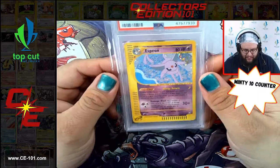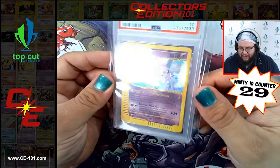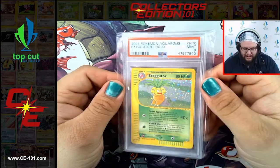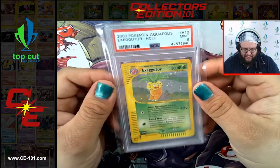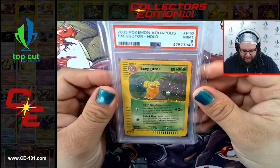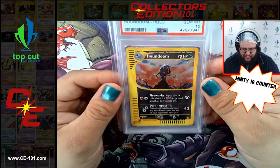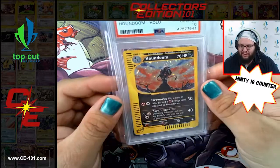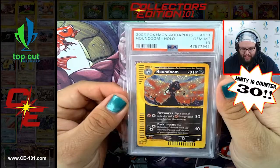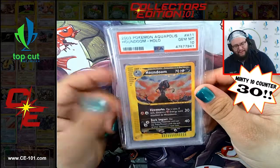Even bigger than that Entei, we have this gorgeous Espeon - one of my favorite artworks on this card. Comes in at Gem Mint 10 as well. No swirl on this guy, but even still this card easily pushes $1,700-$1,800. Near Mint 9 Aquapolis Exeggutor - super cool looking, almost has a little false swirl there. Houndoom - another fantastic artwork, they just killed it on the art for this entire series. Gem Mint 10 Houndoom. This card pushes some big numbers due to the low population. I want to say the population is around 50 or 60, so that's easily a $2,500 card.